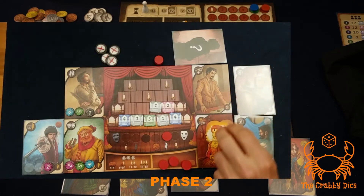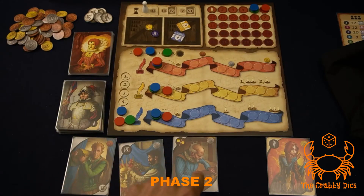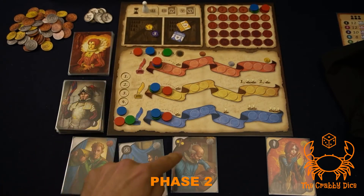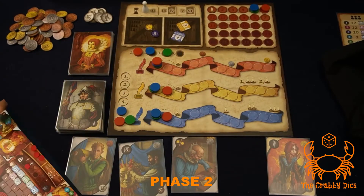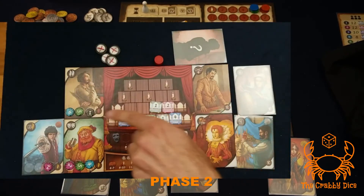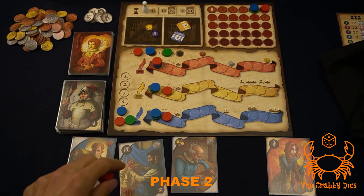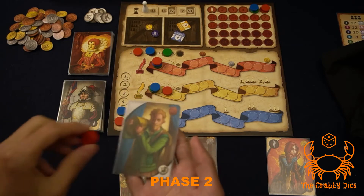Some other interesting abilities: the Queen, when activated, lets you either take four dollars from the general supply or draw three objective cards, pick one, and put the other two under the deck. The golden character lets you take one of the golden tokens from the supply. Any golden pieces in your tableau — whether theater parts or costume parts — score an extra point at end game.